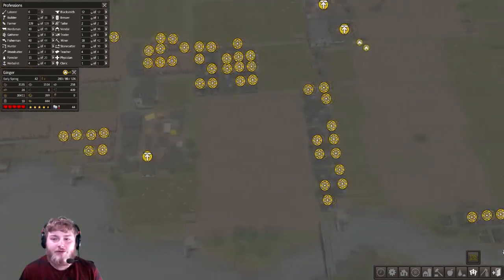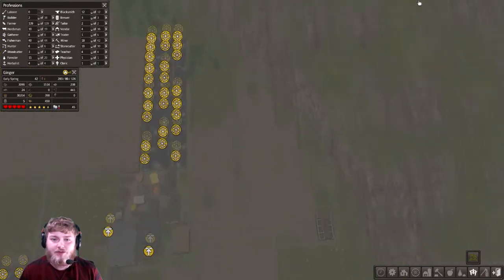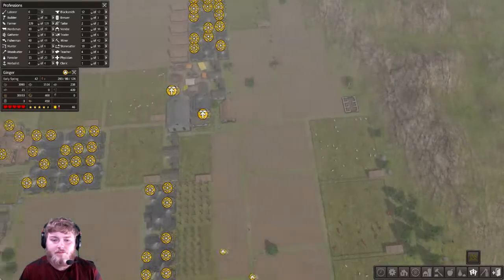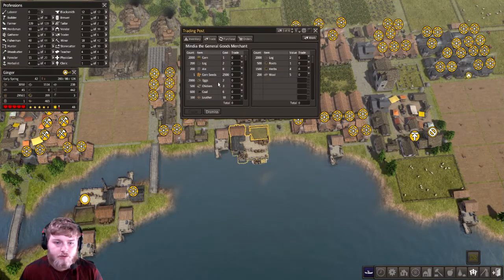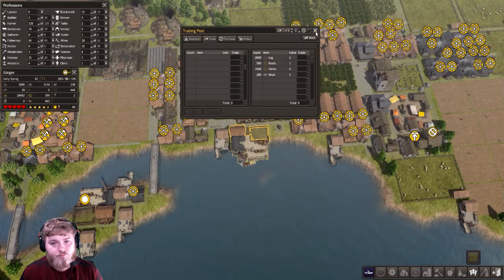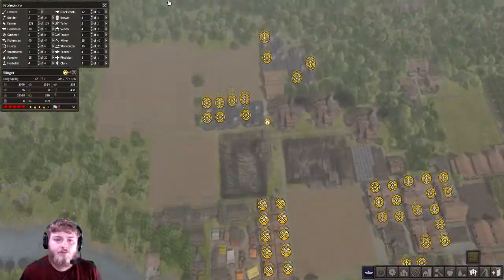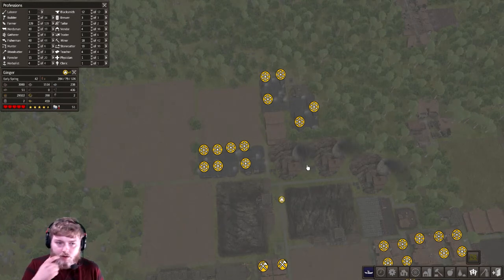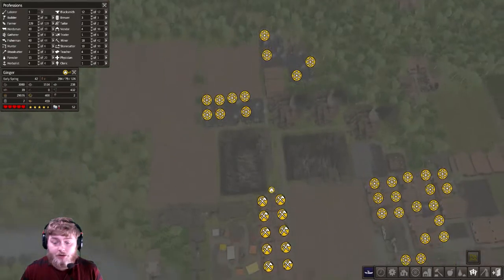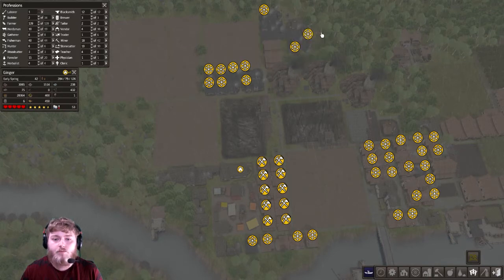Our food is doing great. We're starting to get a little bit of lag — you can see it's moving slower and slower. We have nothing we want from this trader, so goodbye. What do we want to do? We can continue working on our food production, or we can try to increase our iron production — or rather, our coal production.